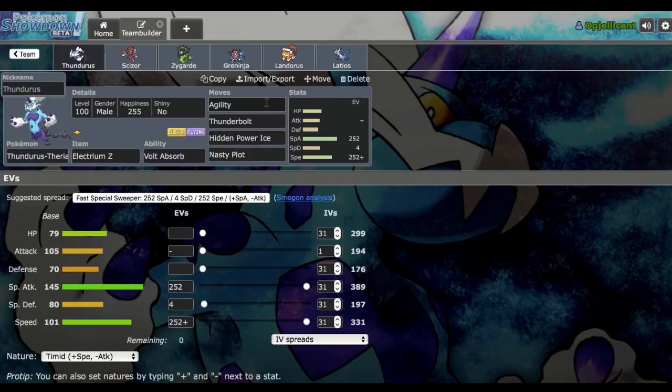The way this set works is against bulkier teams you want to get up a Nasty Plot and use Thunderbolt plus HP Ice to wall break. Against more offensive teams you click Agility, and since most offensive teams have pretty frail Pokemon you can sweep through them late game. If you end up getting both, you pretty much win the match. The only things that want to take this on 1v1 are bulkier grass types such as Tangrowth, Amoonguss, and Ferrothorn, as well as Chansey.